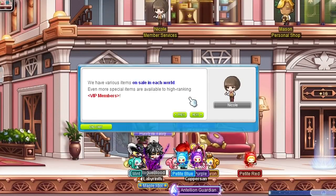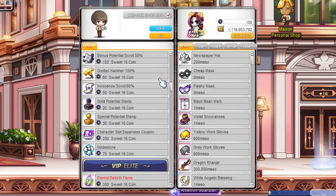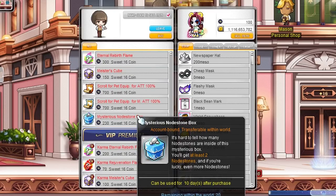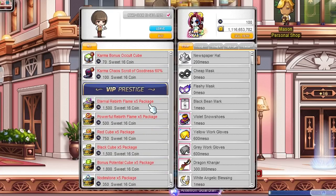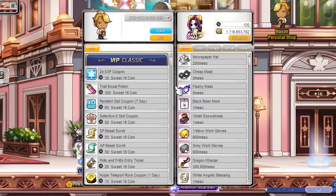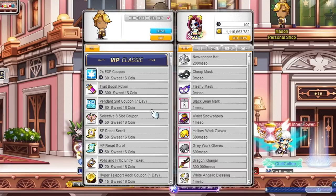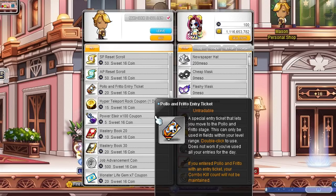Nicole has some nice items that can be of use as well. I'm probably going for the cube packs, separate cubes, stamps, and nodestone boxes — but take a good look at your equipment and buy whatever you need. Most items here are useful and can be bought multiple times. Items in this store are not transferable within the world. Mason in the personal shop sells a couple of useful items too, though they are not tradable. The trait boost potion is a great way to instantly get enough charm to unlock your pocket slot, and the mysterious monster bloom and monster life gem coupons are nice if you're going for those systems.